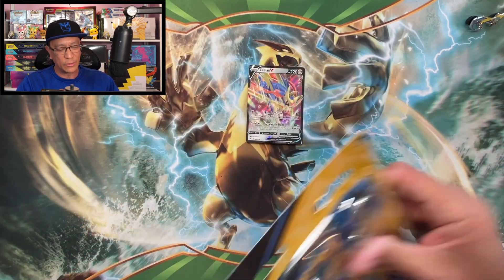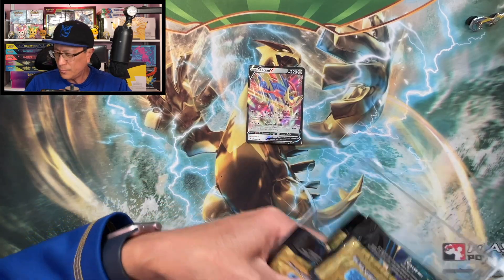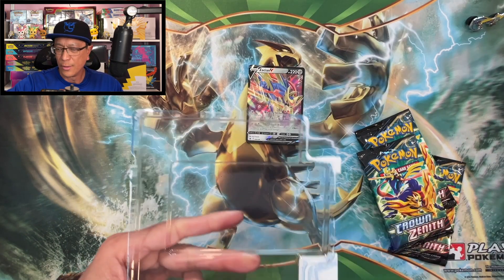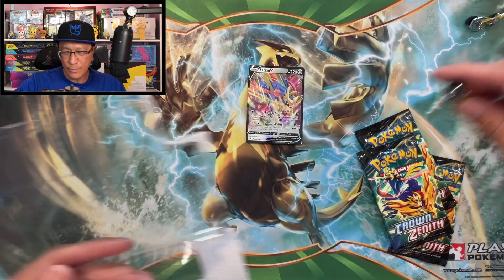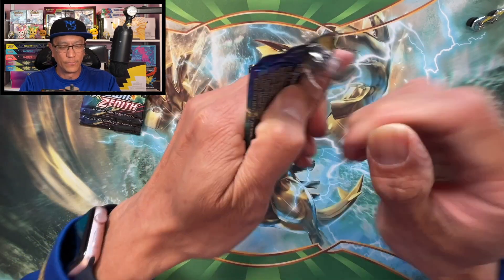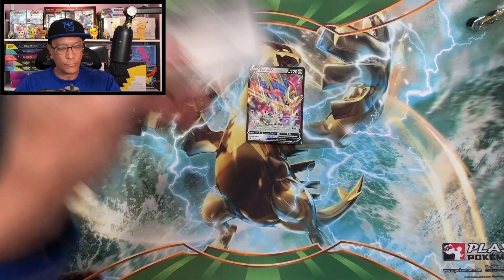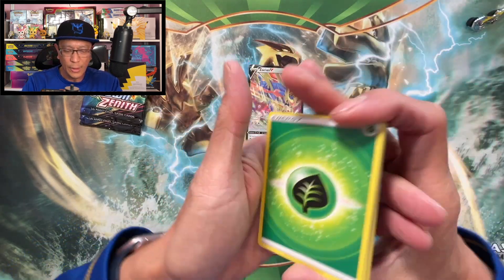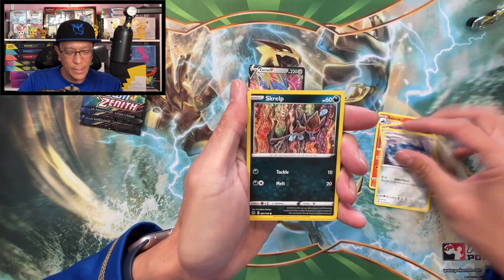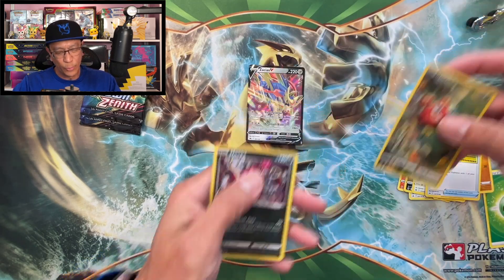Moving on to the second Intelleon pin collection blister pack. There's the code — good luck. I'll remove the pin and keep going. One, two, three, four. Leaf energy, Salazzle, Duskclops, Metang, Snom, Luvdisc, Helioptile, Pan Champ, Switch, and a Galarian Gallery Hoopa holo!